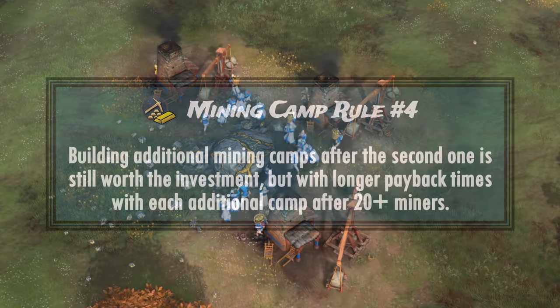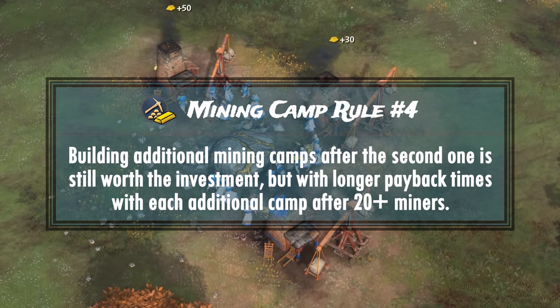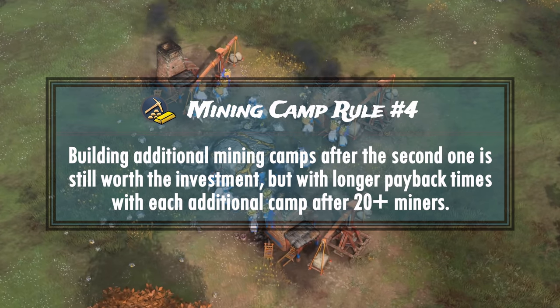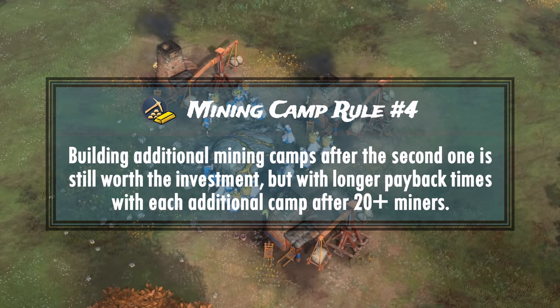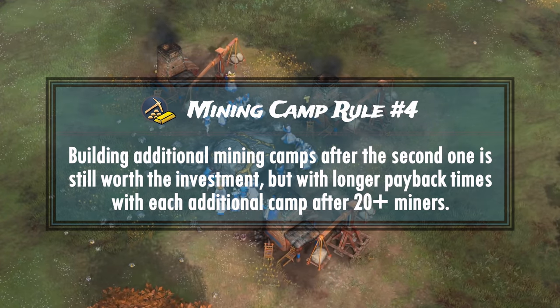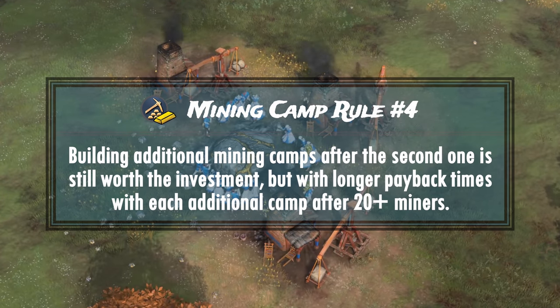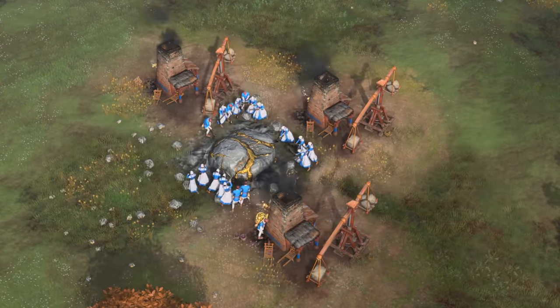Rule 4: Since we don't really care much about the 50 wood we're investing at later stages of the game, building a third mining camp at 20 miners or even four mining camps at 30 miners is worth it to speed the extraction of gold or stone as quickly as possible. This is purely from a resource extraction maximizing viewpoint and doesn't take economy balance or safety into consideration, so keep that in mind.